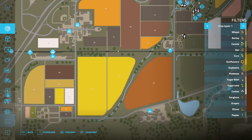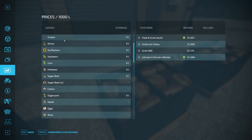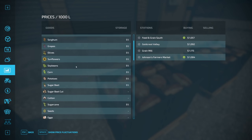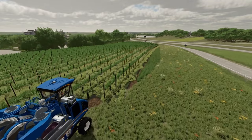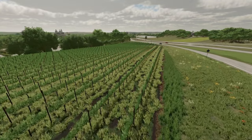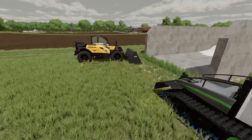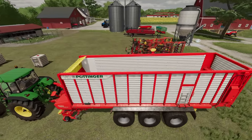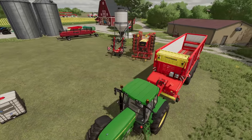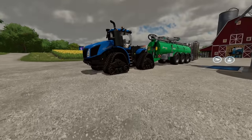As for crops, this time around you will find there are 16 different crops: wheat, barley, canola, sunflower, corn, oat, soybeans, oilseed radish, potatoes, sugar beans, poplar, sugar cane, and cotton. We've also got three new additions: sorghum, olives, and grapes. Managing all these new crops will be done with over 400 pieces of equipment that come in Farming Simulator 22, covering a wide range of farming types from specialized equipment to massive machines able to take on almost any task.